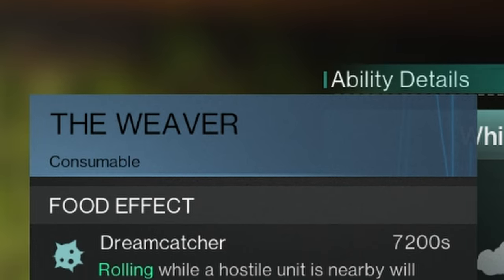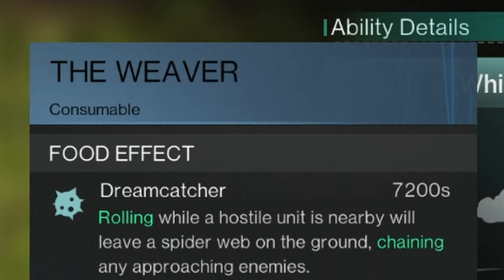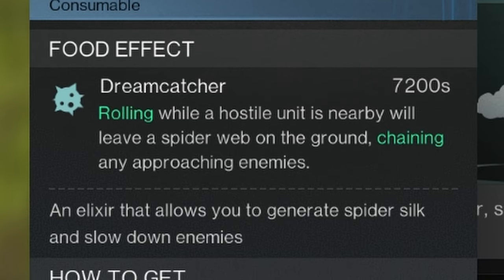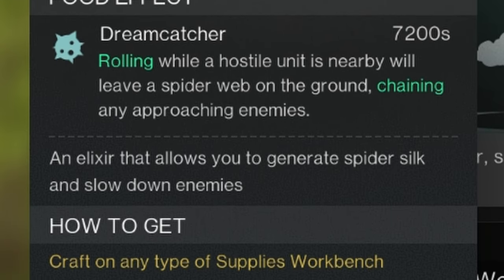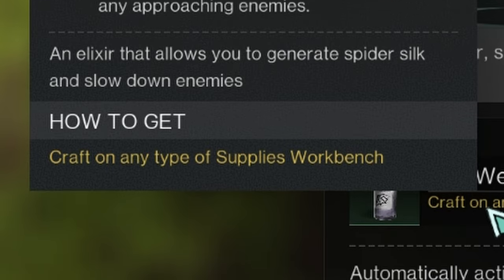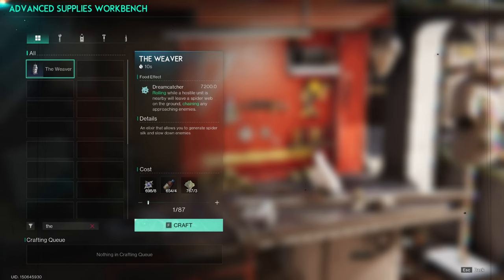Thread of Dreams is the main material needed to craft the Whim Potion of The Weaver. The Dreamcatcher lasts 7200 seconds. Rolling while a hostile unit is nearby will leave a spider web on the ground, chaining any approaching enemies. This elixir allows you to generate spider silk and slow down enemies, and you craft this Whim on the Supply's workbench.